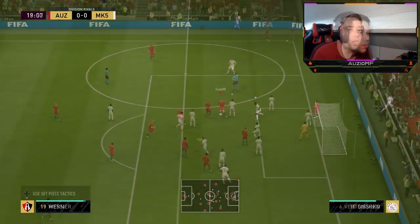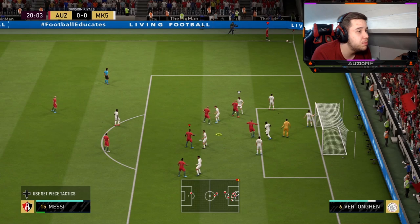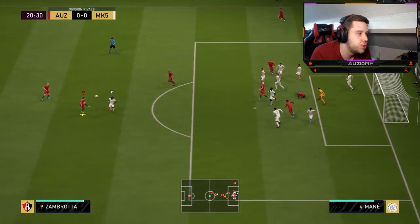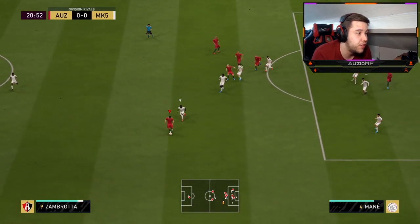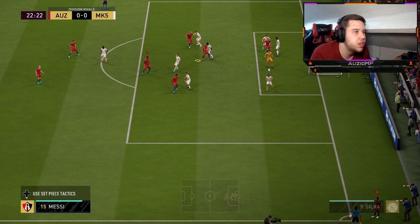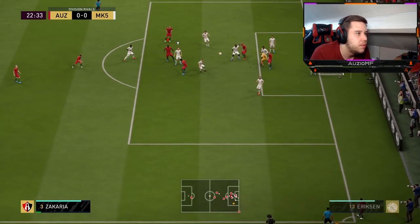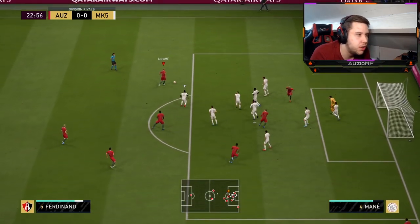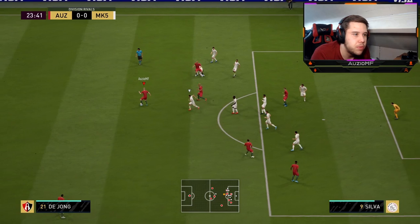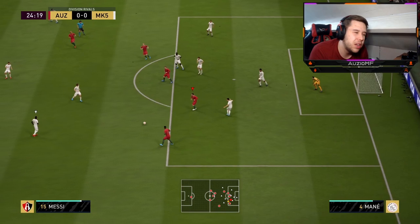We've got a corner and he is 6'3" — I'm not expecting him to win headers but he's got the attributes to do it, so why not give it a go? It was super, super close. If the keeper didn't come out for that, that might have actually been a goal. On the next corner, he didn't really fight for it in the air — that's one thing I noticed. He was very, very weak up there. Usually players like Virgil van Dijk fight for the ball in the air and actually try to get it, but that's one thing I witnessed from him.